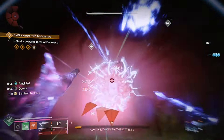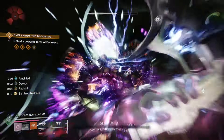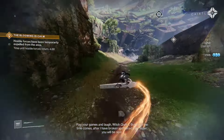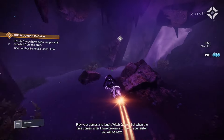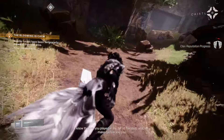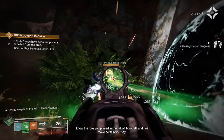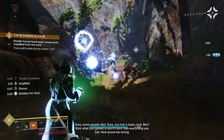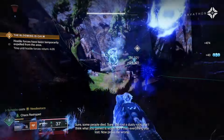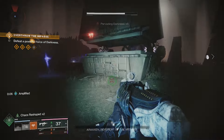Now head to the next area, the Blooming, and do the same thing — kill the final overthrow boss and then the wizard is going to spawn. This is in the back left corner as you enter the Blooming. You'll go through a purplish cave and get to a clearing where the next wizard will spawn. For this one, you just have to kill all the taken knights and taken enemies on the outside of it, then the shield will drop. Once you kill the wizard, you'll get 'a secret keeper of the witch has been vanquished.'